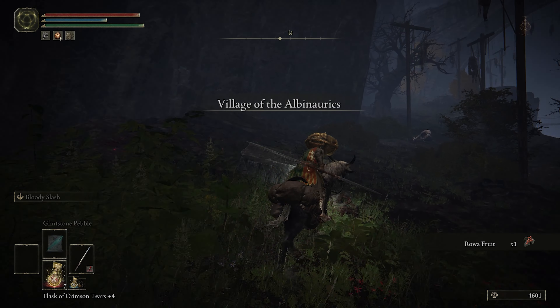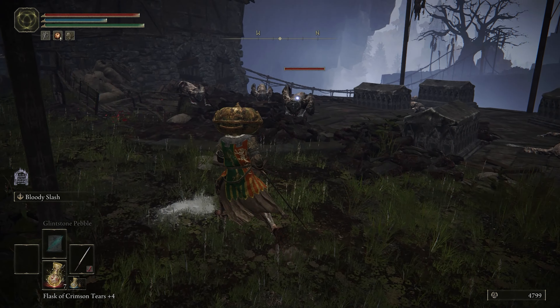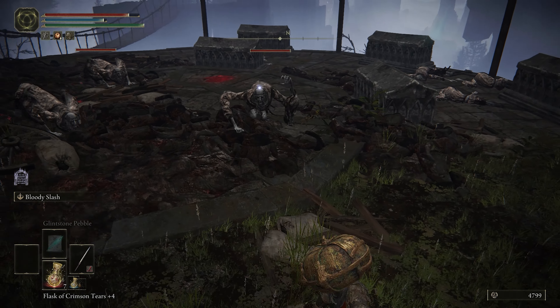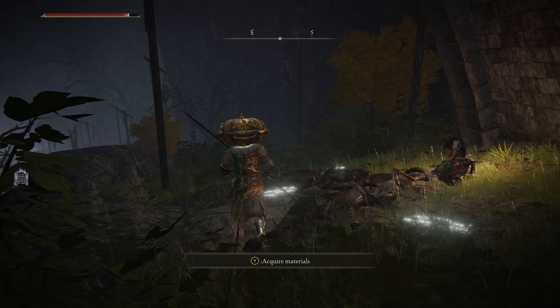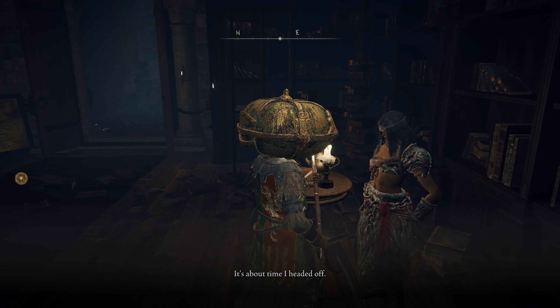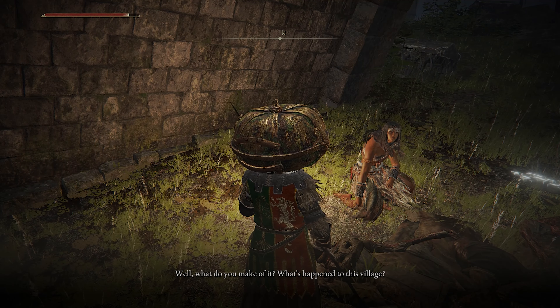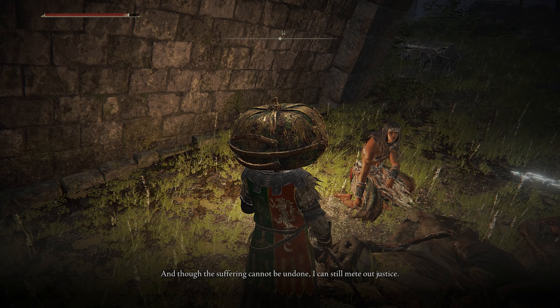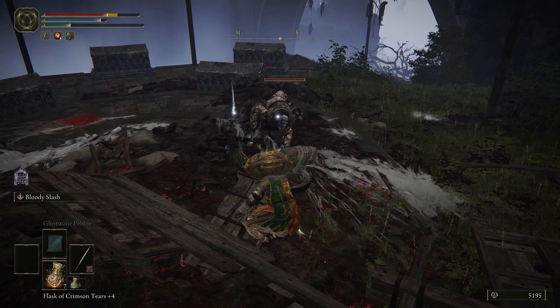Or Albinaurics? Albinaurics? Why are so many words in this game so hard for my brain to comprehend? This is a little hidden zone filled with guys who seem to be permanently stuck in the downward dog yoga position. If you arrive here at night, you should find Phia the Needle under this bridge, provided that you've been advancing her questline. Talk to her and she'll seem really sad about this sad little village. Yeah, it is pretty sad here. Now go ahead and kill every single person in this village.